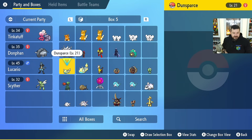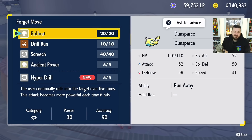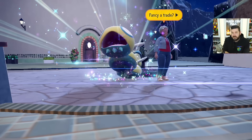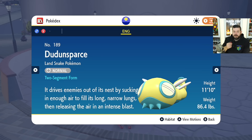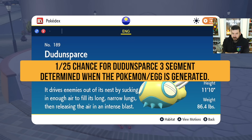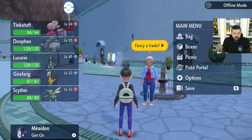Next is Dunsparce, which can evolve into Dudunsparce. At level 32, Dunsparce learns Hyper Drill. If you teach it Hyper Drill on that move-learn screen, you'll get Dudunsparce. If it already knows the move, just give it one additional level. Dudunsparce has two forms: a two-segment form and a three-segment form — there's a 1-in-25 chance your Dunsparce will evolve into the three-segment form.